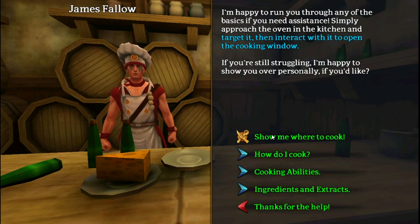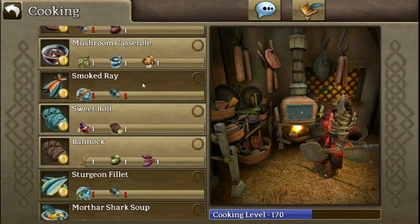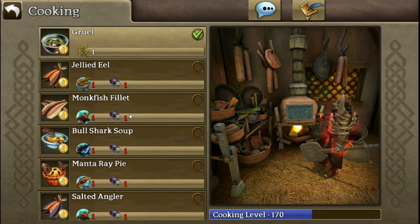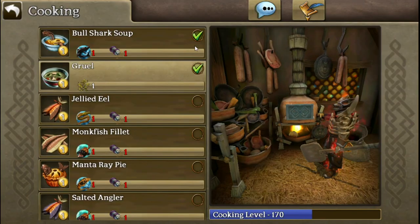So let's actually look at cooking now. You see your characters over here, your cooking level, and all of the recipes you've learned. It'll also show you what you need to make each thing. Favorited items will be on top — you can favorite something by hitting this button, and then the next time you go into cooking, it'll be on top too.